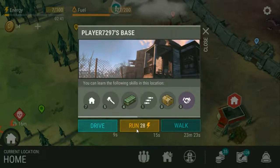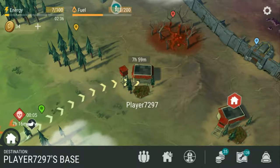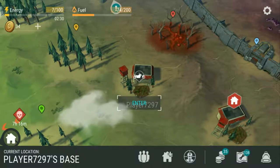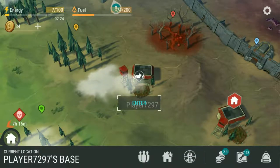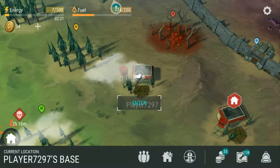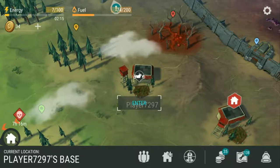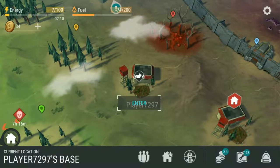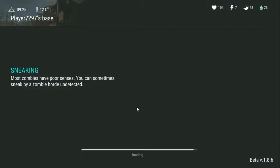So it's player 7297. Let me do a quick search in the raid login Discord. No results there. And searching the official Last Day on Earth Discord — 7297 — doesn't look like anybody's raided this base. I'll check Raider Central as well. No records of anyone having raided this base. Let's see if we're gonna get a good base or a potato.